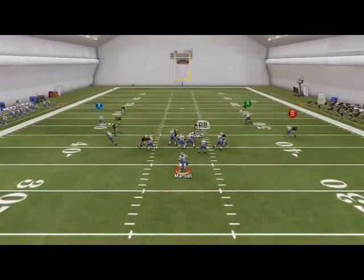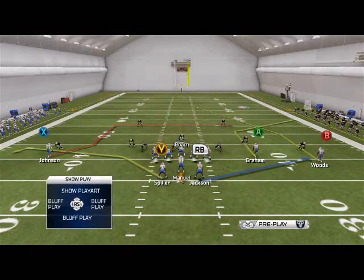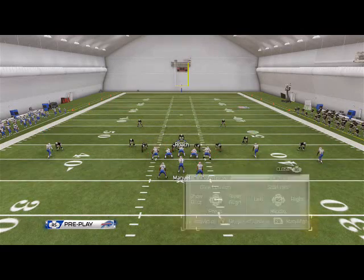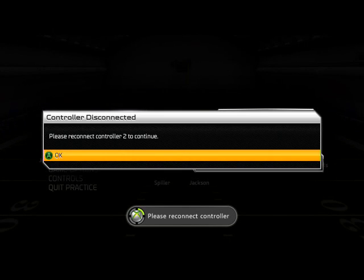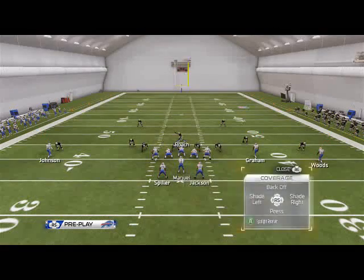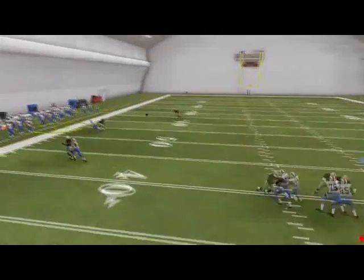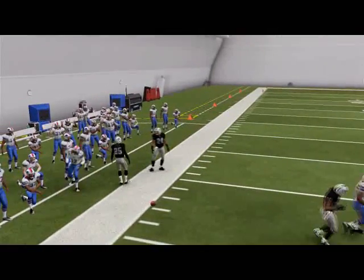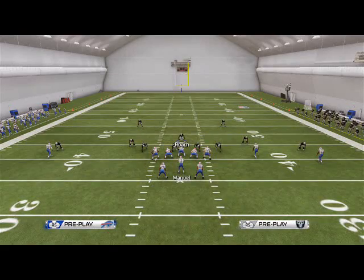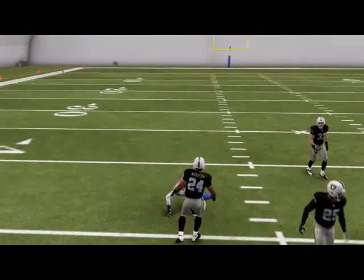Now you're going to see me try to throw this corner route to Graham - and look at that, my guy stood right there. Sometimes it's a catch-22. And if you shade your guy and then put Johnson on the out route using the shading coverage technique to the outside, you're going to see this out route is no longer going to be open. But what will happen is an in route will now be wide open - there we shade to the outside and it's open.